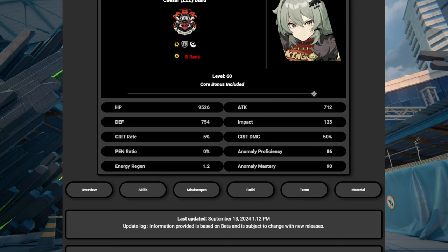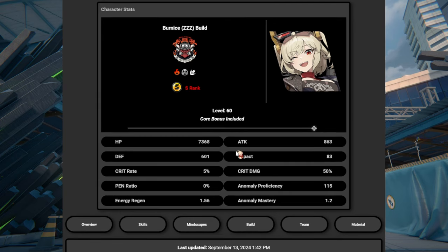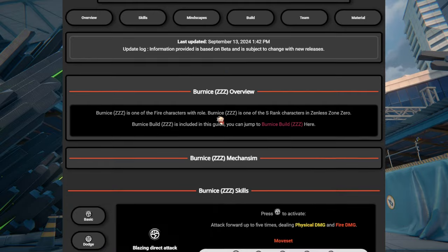Next up we have Bernice, the fire anomaly agent. Looking at her level 60 stats, it looks like her level-up stat is energy regen — her core bonus stat is energy regen. With energy regen, she's able to spam EXs so much that energy doesn't matter anymore. You could think of her like Sokaku but for anomaly agents.